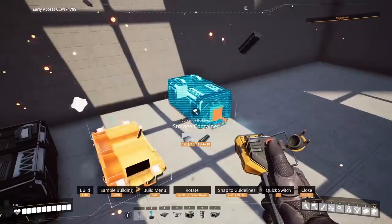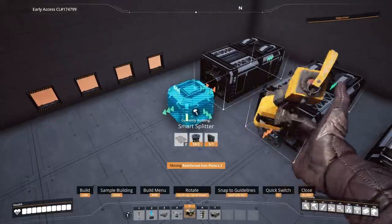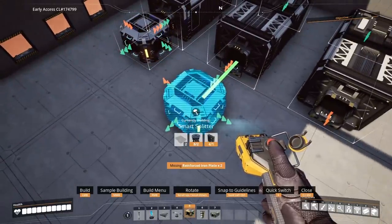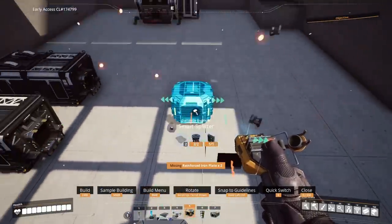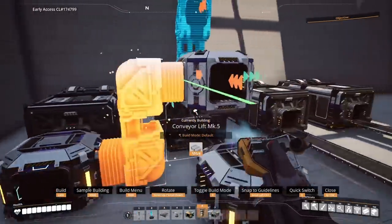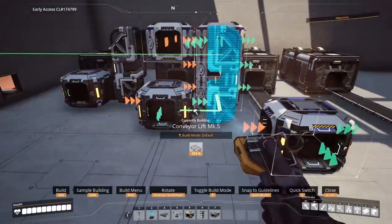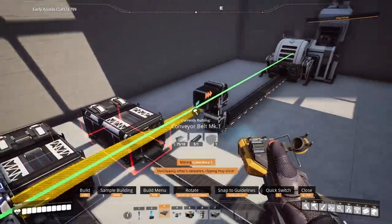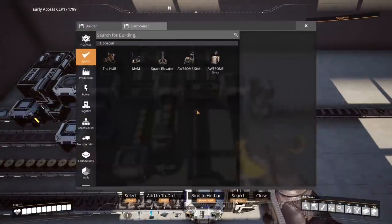So how do you set up a dedicated line? First, set up your storage boxes, then place a smart splitter flowing into the storage, and choose a second output on the smart splitter set to overflow. Any excess items will be sent to the sink. I find it easiest to run a sink line above the smart splitter and flowing towards the sink, allowing you to merge with other dedicated resource lines. Each of these dedicated resource lines should be placed to the side of the previous one, giving you plenty of space to work with.